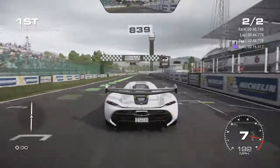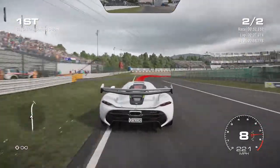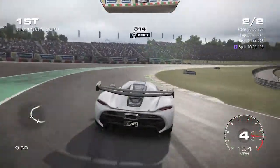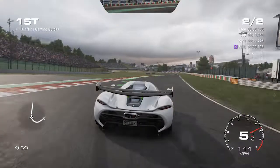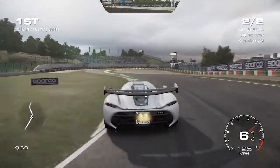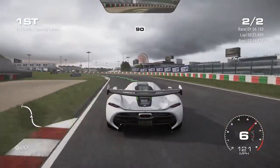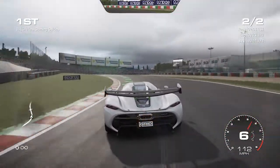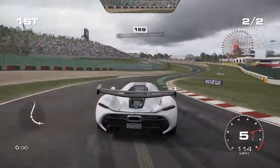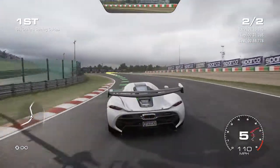Use lap one as a sighting lap, like we always do for these objectives in Grid, and then use lap two as your power lap where you want to lay down a good time. Obviously 41.8 seconds or under is a very tight time to get such a twitchy car around quite a technical course. These corners tighten up quite a bit given the power of the Jesko, but as soon as you cross the finishing line in 41.8 or under, your trophy or achievement will unlock. Good luck with this one.